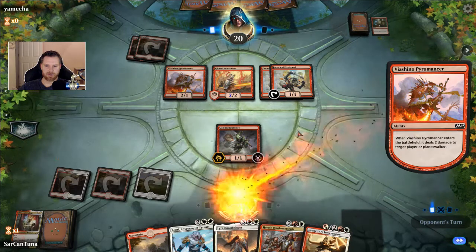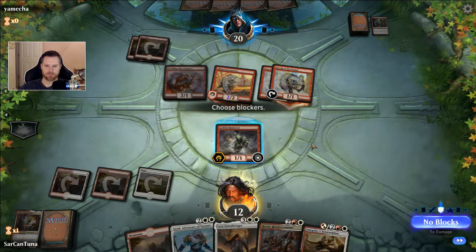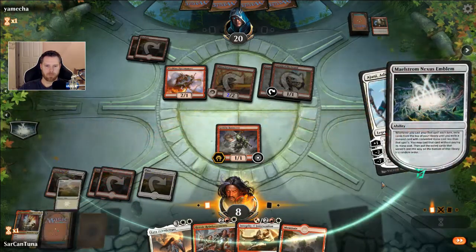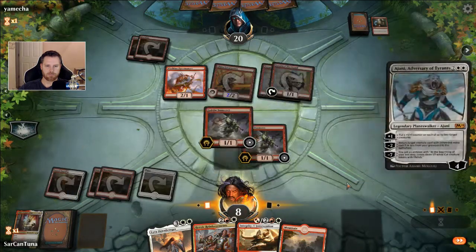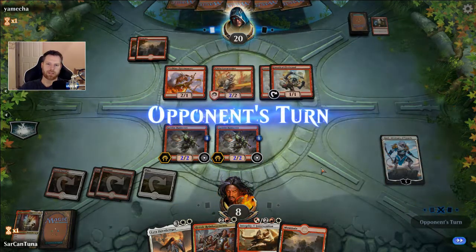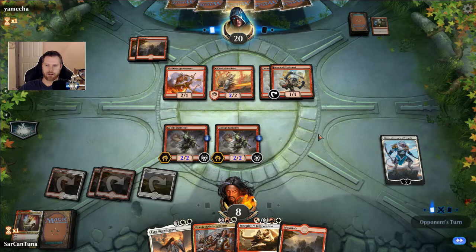So he goes Shock to the face, Pyromancer to the face, and attacks all out. I feel like taking some damage here — we'll drop a Tocatli Honor Guard and hopefully cast a creature. We'll make them 2-2s and save them as blockers. We're dead — I'm pretty sure this is the game. We're at 8. His deck worked too fast for us. I kept that slow hand thinking I was Billy Badass over there, and it did not work out well.